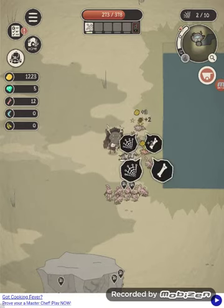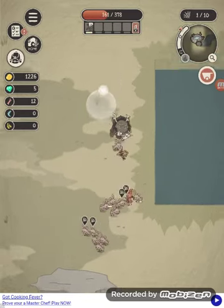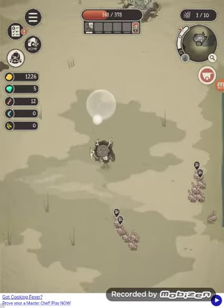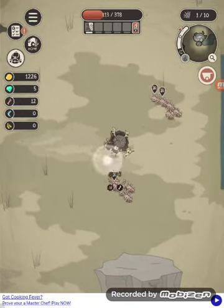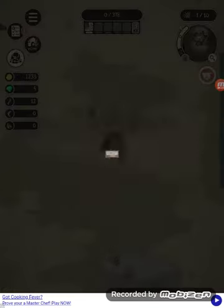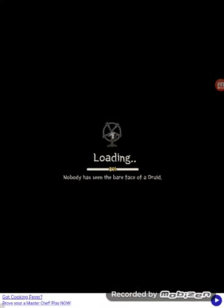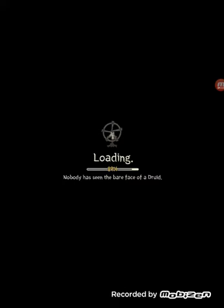Oh wait, are these rabbits? We're fighting something different! Oh no — all my guys are dead, all my rats are dead. Okay, so what did we learn today? We learned that rabbits are more powerful than rats, which I guess makes perfect sense.